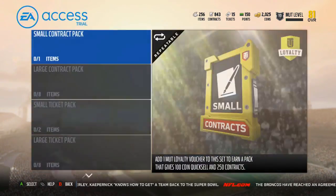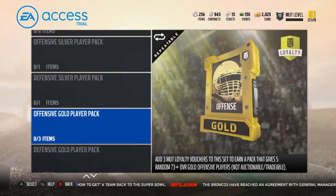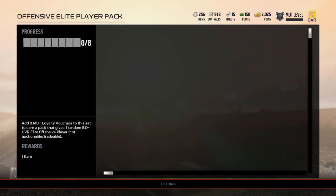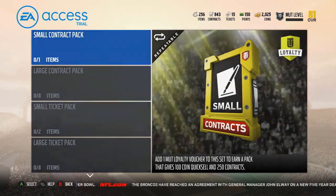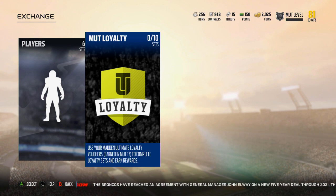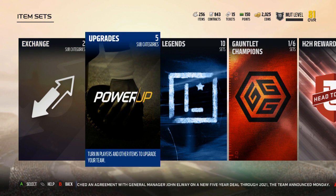We got loyalty, small contracts, large contracts, small tickets, large tickets, silver offense and defense, gold offensive defense, and then elite players. I don't have any of these loyalty vouchers — I don't know if you get any yet, or if you have to wait until the full game comes out. It says they were all earned in Madden 17, so I probably won't get any of them. Some of you guys probably will be able to though.